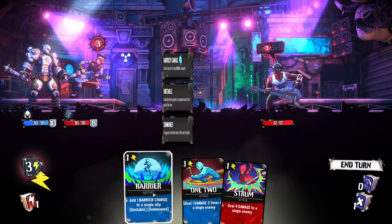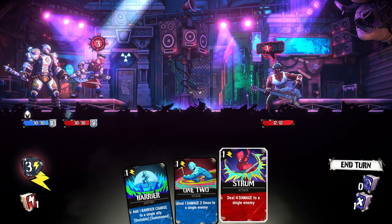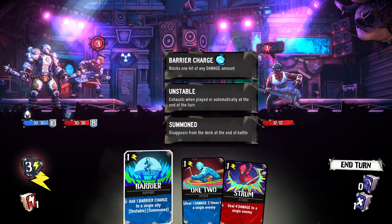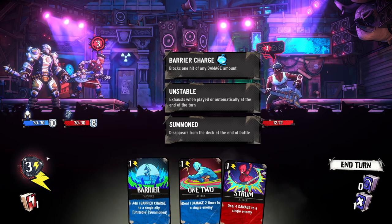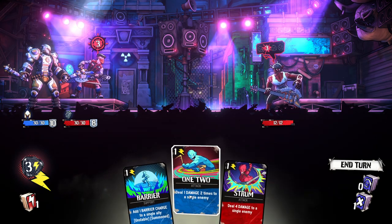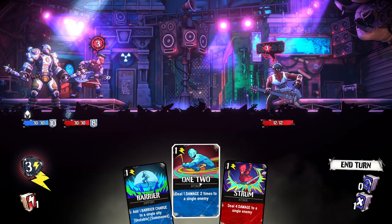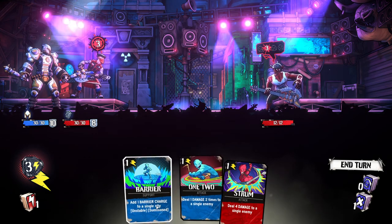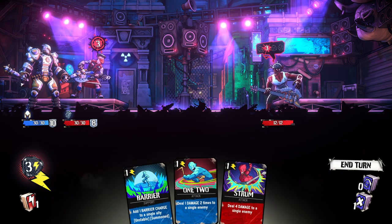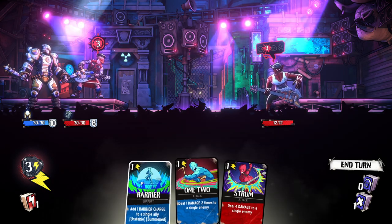We pick who we want to add these barriers to. A barrier charge is different from armor, I guess. 'Blocks one hit of any damage amount.' So we have ten on one and eight on the other — does this mean we're going to be taking multiple hits? Deal one damage two times to a single enemy. This is an attack, but it's blue — so the blue cards are from one character and the red cards are from another. He's going to do three damage.